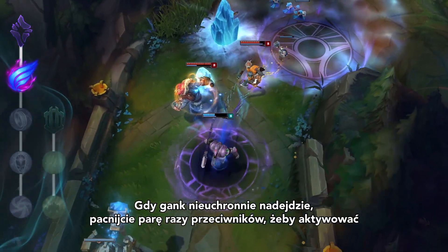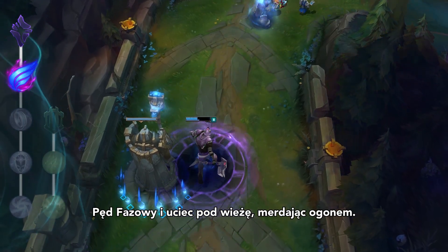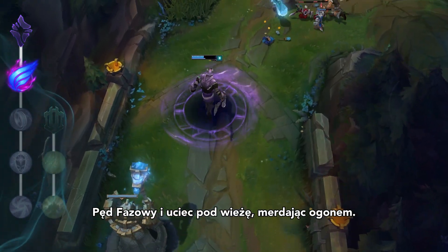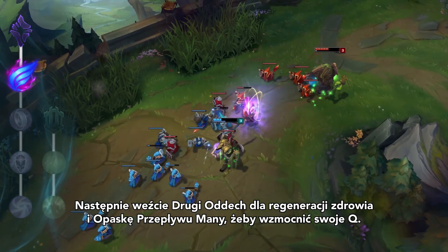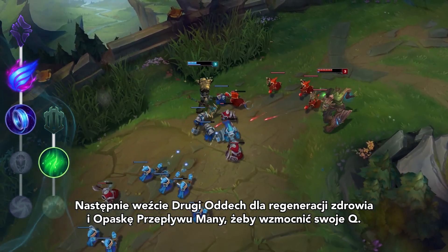When the ganks inevitably come, smack the would-be dog catchers a few times to activate Phase Rush and hightail it back to tower. Next, grab Second Wind for the health regen and Mana Flow Band to fuel your Q's.